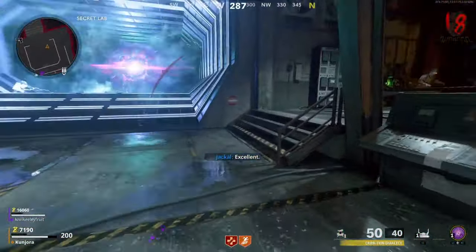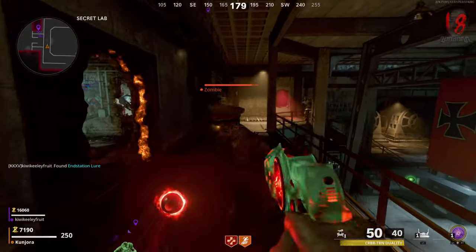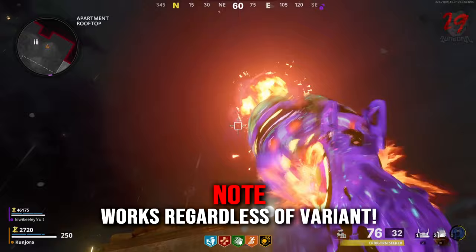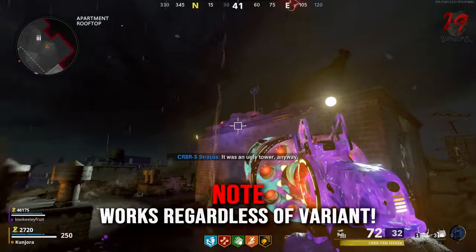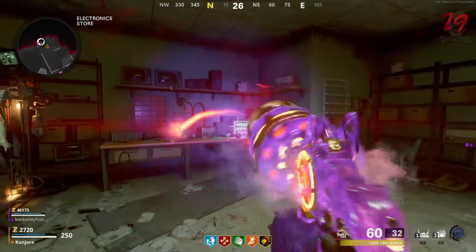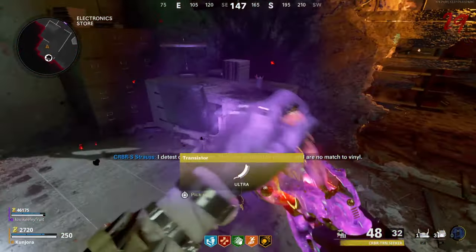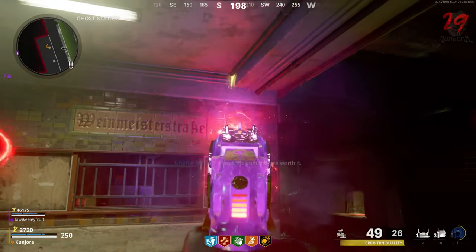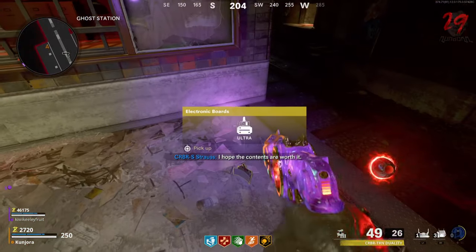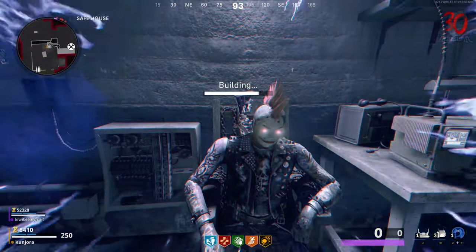During the next steps of the Easter egg, you can grab the headgear, which is done by shooting a series of objects with the Cerberus wonder weapon. There are three parts in total. Part one is grabbed by shooting the radio tower on the spawn roof. The second part is obtained by shooting the three stereo boombox radios found in the electronics store. The third and final part is found by shooting the fuse box in the train station.